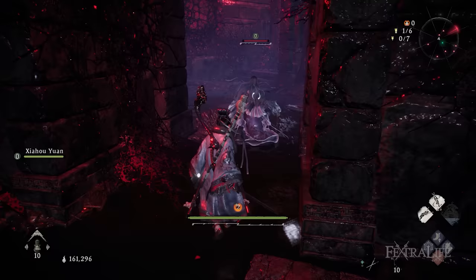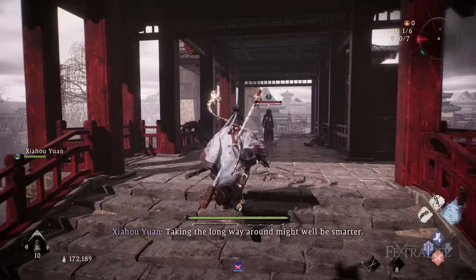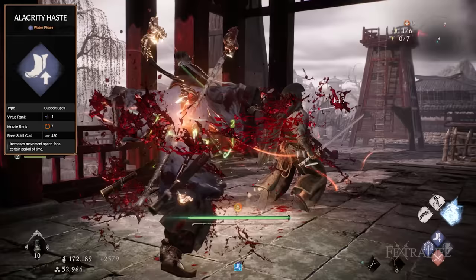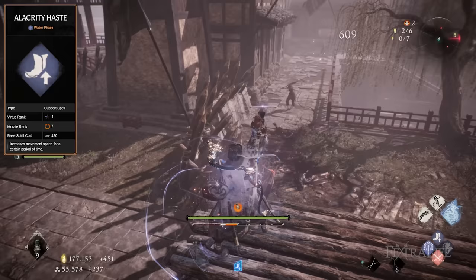The first spell we use for this build is Alacrity Haste. This spell increases your movement speed for a certain period of time. This is particularly useful because you need to walk to sneak behind an enemy without being noticed — if you run, they'll get alerted. In addition, Alacrity Haste allows you to quickly walk behind a target and perform the Fatal Strike, which is great for patrolling enemies.